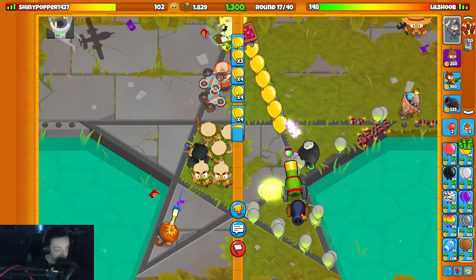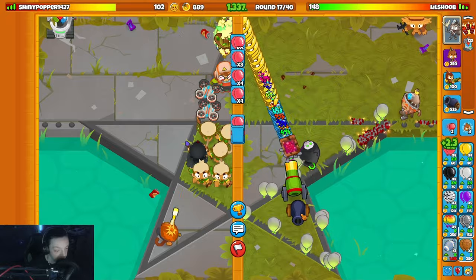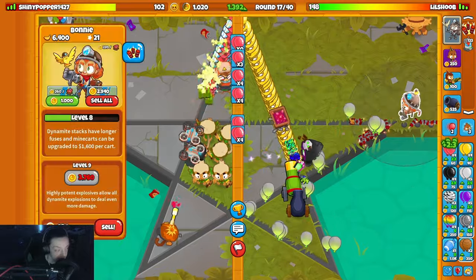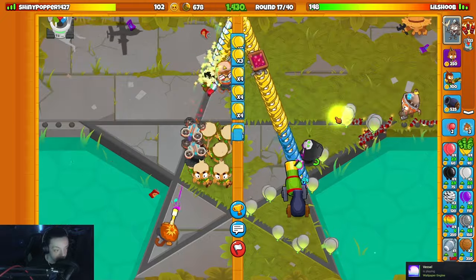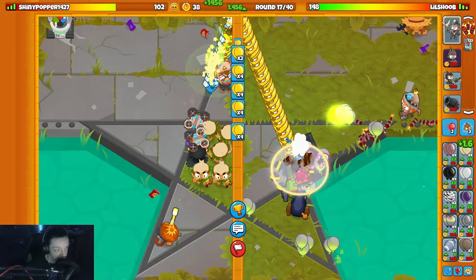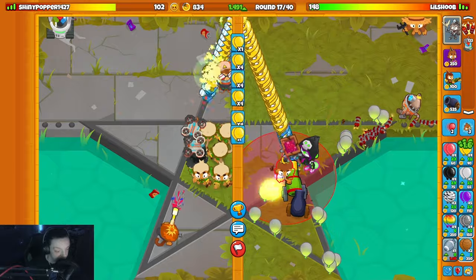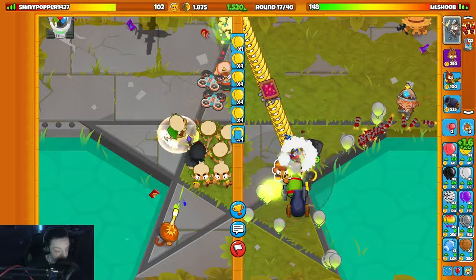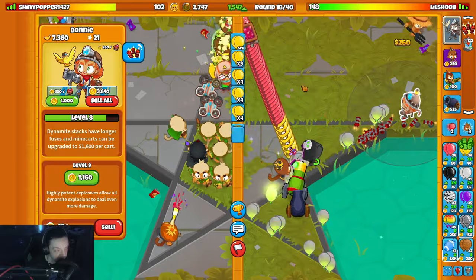Might upgrade this guy just to help with MOAB if it comes down to it. I can hold down pinks now I think. Go for another Bonnie upgrade, there we go. Okay we're kind of rich. Definitely gonna upgrade my defense, I don't want to die. I like having the fire wizard just in case I need to get a quick phoenix - they're kind of clutch. I'm gonna place him down.